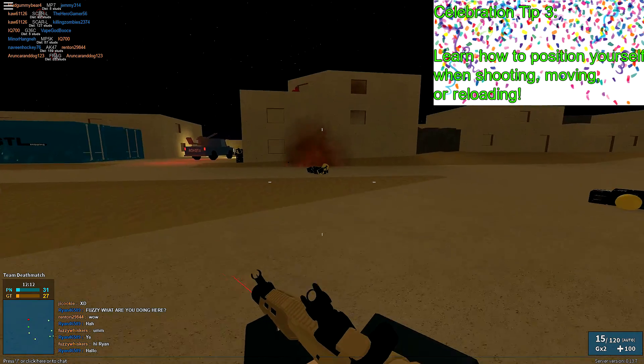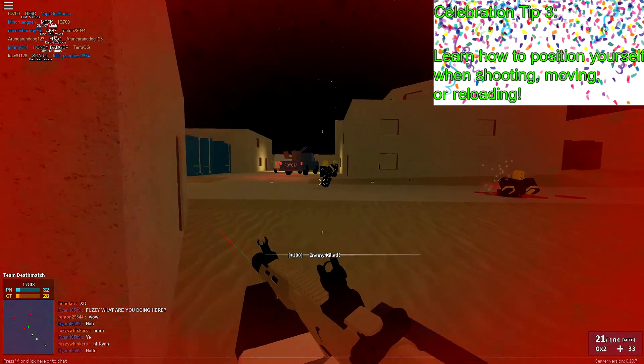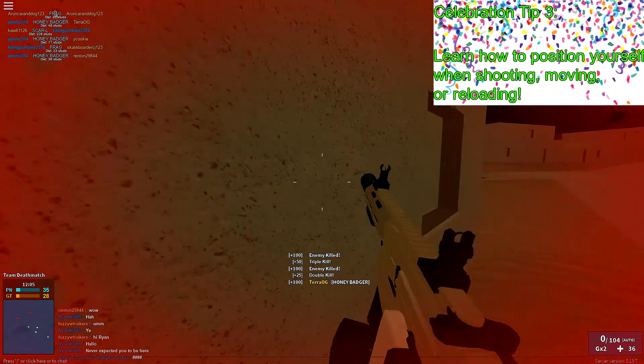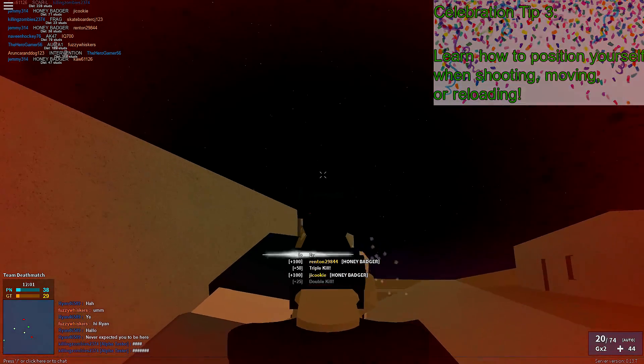Observe as I use the wall for cover instead of exposing myself to enemy fire. It's a fast and simple tip, but remembering it will save crucial hit points which can ultimately get you more kills.